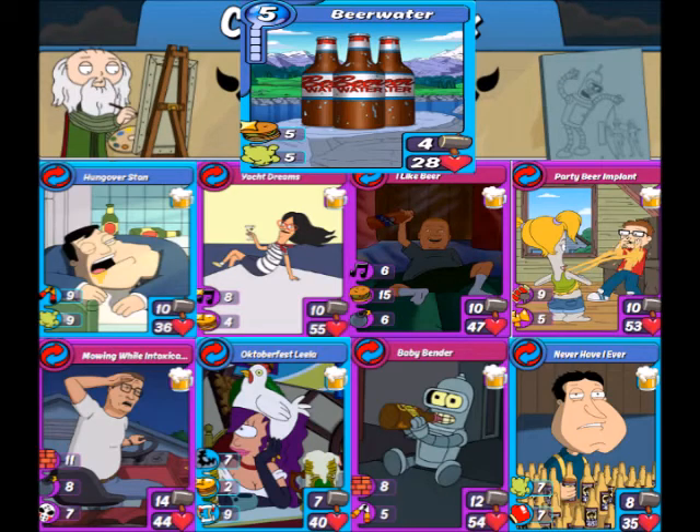Next up, we have Beer Water, which is going to have four of the same combos we just talked about. But it's also going to have Oktoberfest Lila, the party beer implant, and their hungover stand. Fairly good card. And always that honorable mention of Never Have I Ever for those of you who still run rares — it's a fantastic removable card.